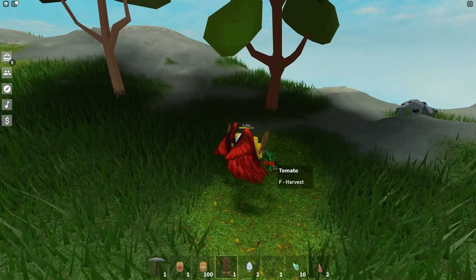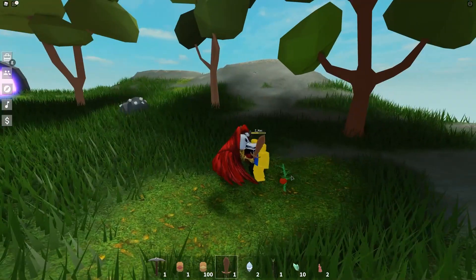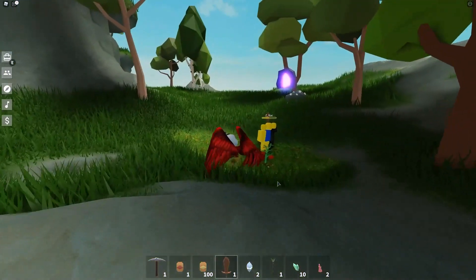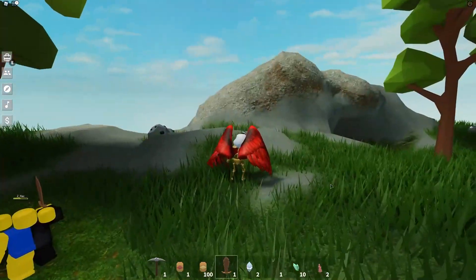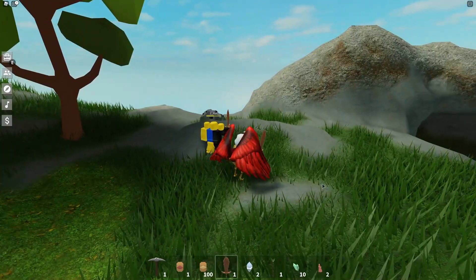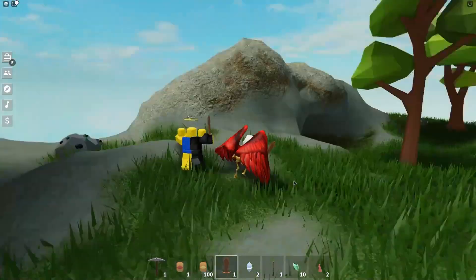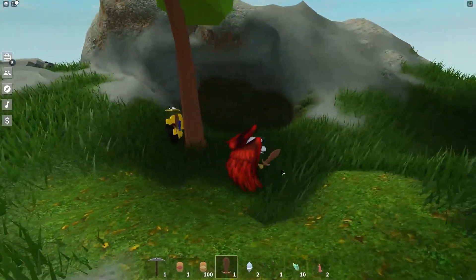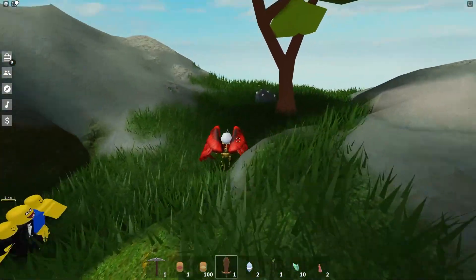So the thing here — if you see on the ground, it's a tomato plant, and you can get free tomatoes and tomato seeds. Pick that up — you can get yourself a free tomato! And the other cool thing now is that you can hold down F to harvest continuously, so you don't have to spam click F all the time on your farms.